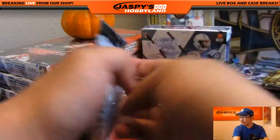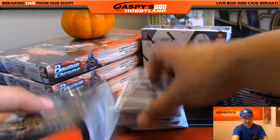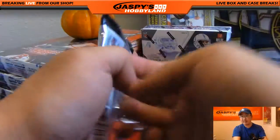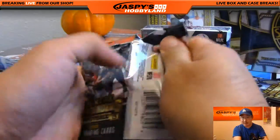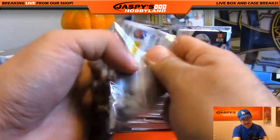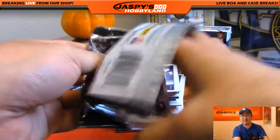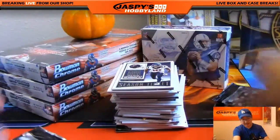This mixer should be completed around the top of the hour, which still gives us time maybe to fill up one more quick break if people are interested. A perfect candidate for tonight would be that three-box triple-threads baseball break — 2016 Topps triple-threads baseball, three boxes, only 20 bucks a random team spot. That could be filled relatively easily and busted open relatively quickly. jaspyshobbyland.com is the place to be.